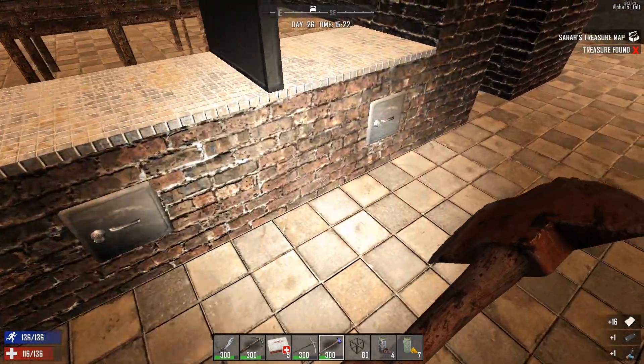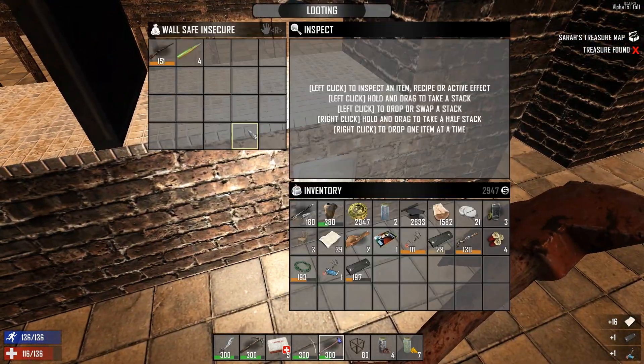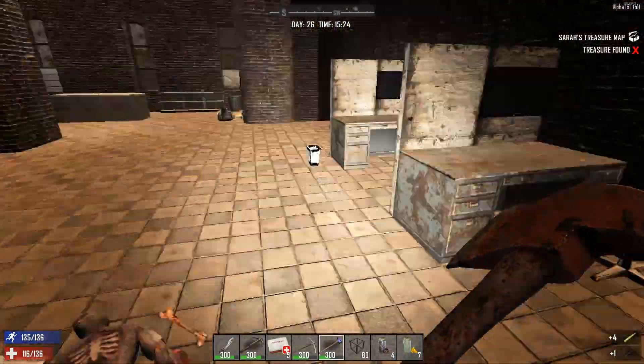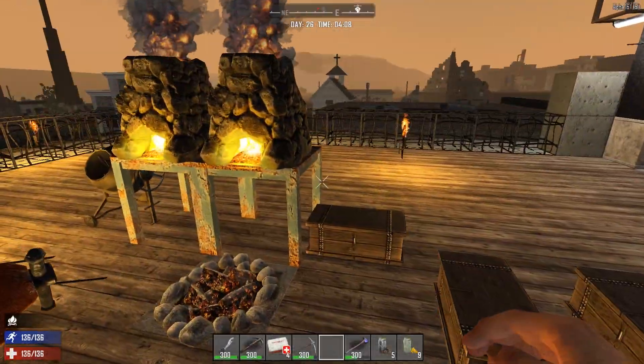They really like their compound bows at this bank, don't they? Wow, okay, that's really high loot for four of those safes in a row.